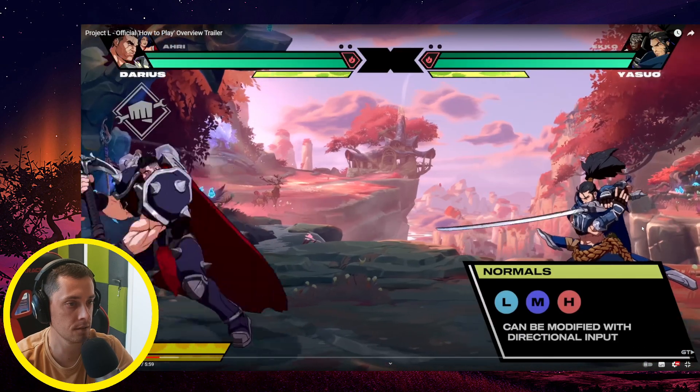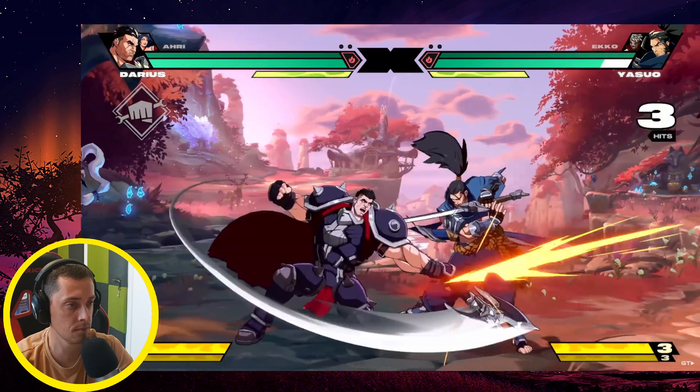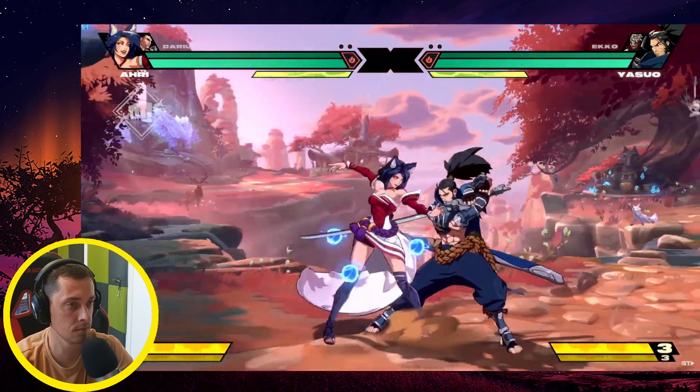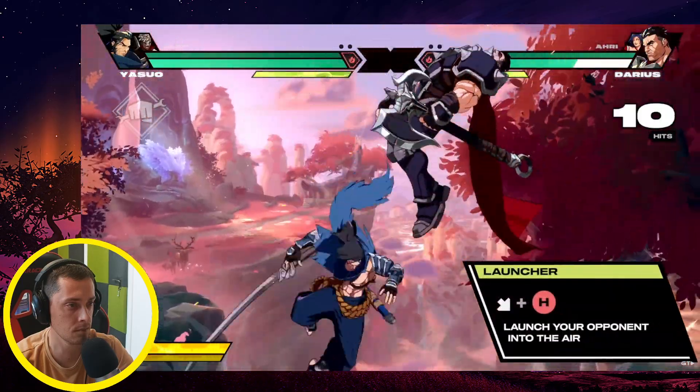On offense, Project Owl has light, medium, and heavy normal attacks. Some of these can be modified with a directional input. Here are some basic combos: you can launch your opponent with down-forward and heavy to continue your combos in the air.